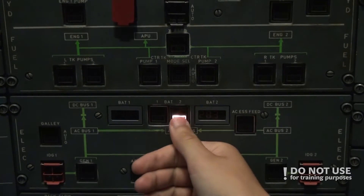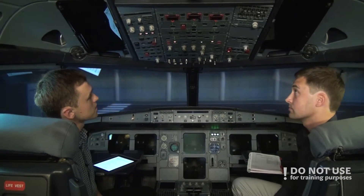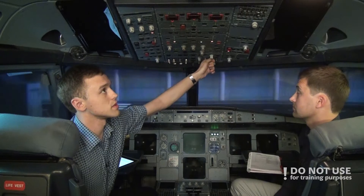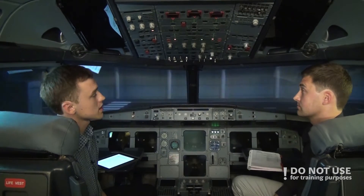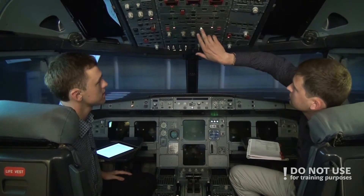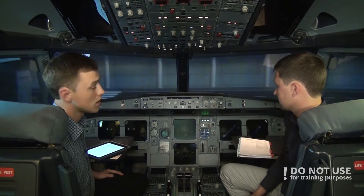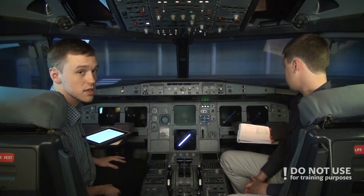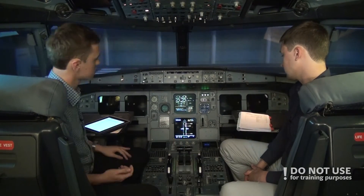Battery 1 auto, battery 2 auto. The cockpit comes to life on emergency power, so the only light available is the dome light, which is always on even if there is no electrical power. After that we connect the external power. The monitors are warming up; we can turn on the displays, and these will be enough for now.